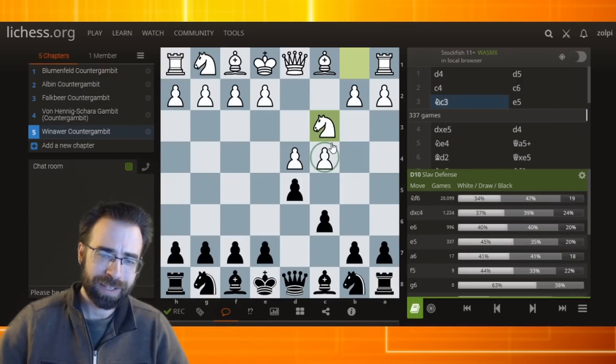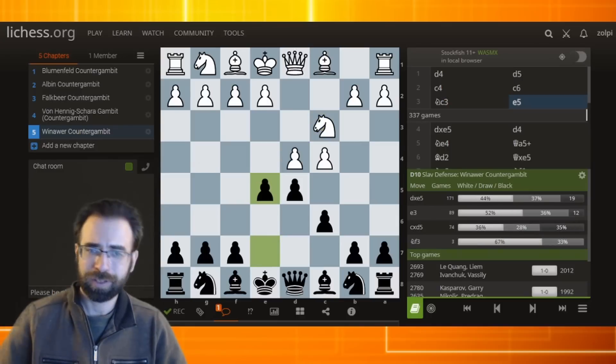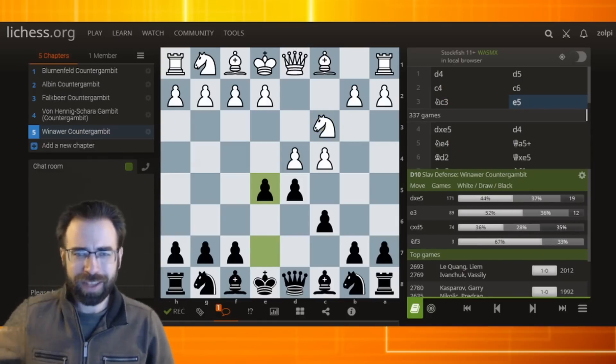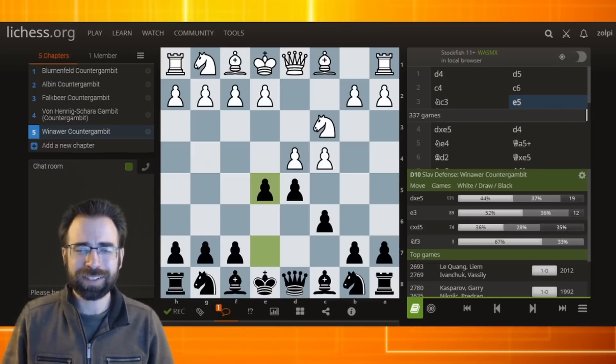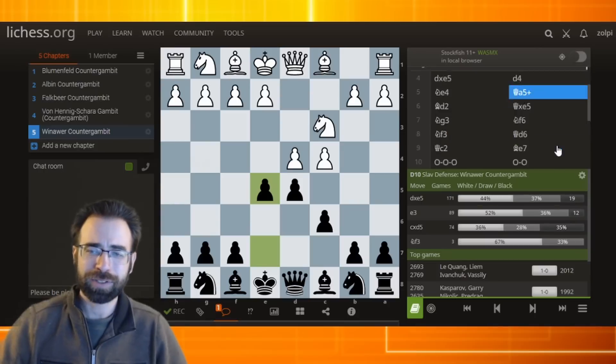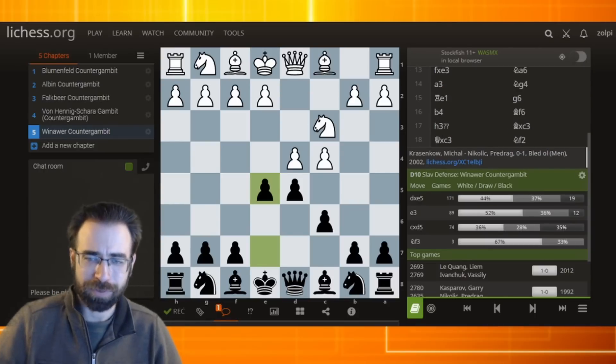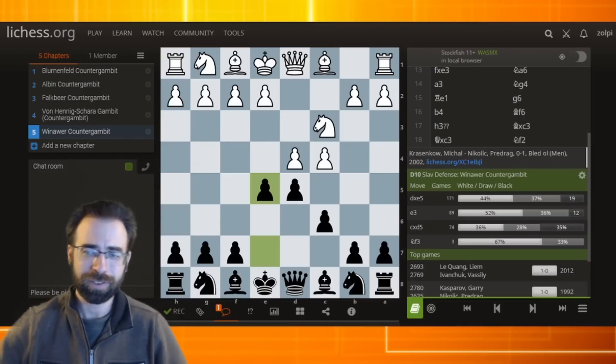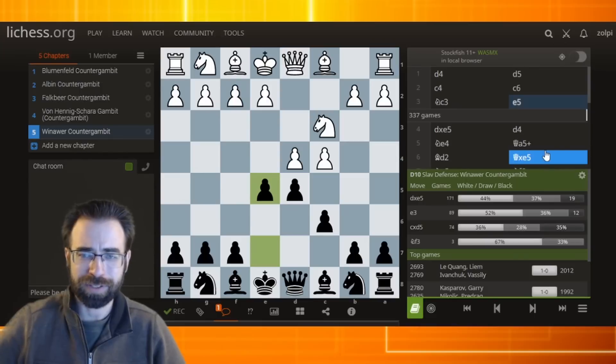Here, white has offered a pawn, and in return black plays a counter gambit. This is not that popular, but it's actually surprisingly interesting — you're going to get a very fascinating position. I want to illustrate it with a game played between Michael Krazenkau versus Pridog Nikolik, played in a long standard tournament in Bled in 2002.